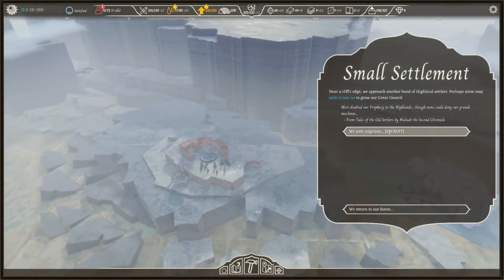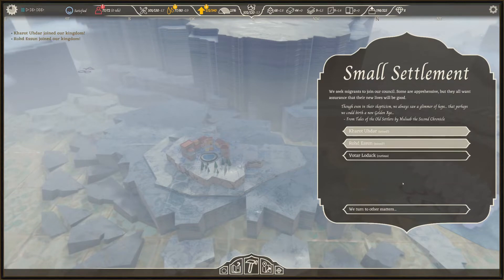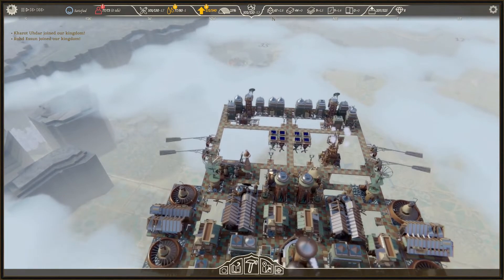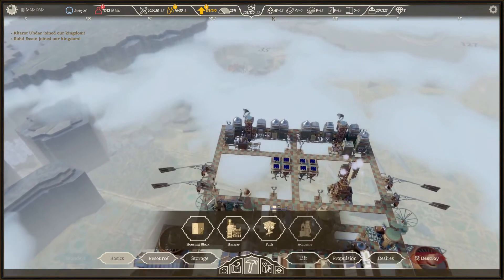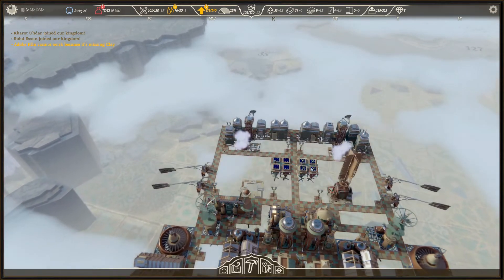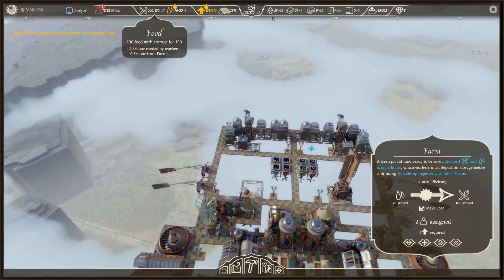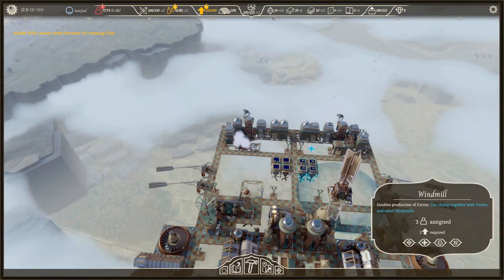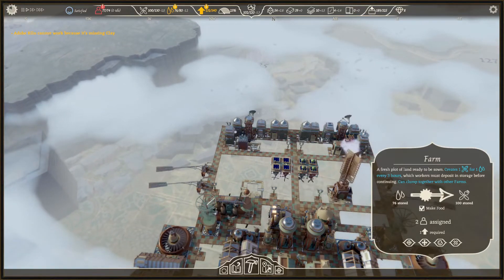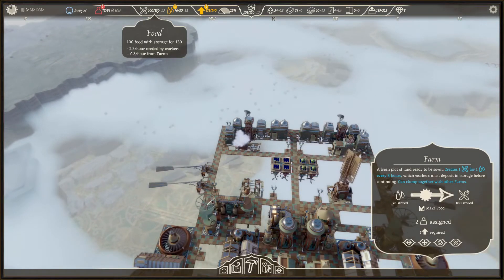We are approaching the village and here is a small settlement excited to join. We do want these guys because we need people to work our buildings. If we do another windmill right over here — this is growing food and we are making 0.6 from farms. Shouldn't the windmill increase farm output? It doubles production of farms — oh yeah, there we go: 0.8 from farms now.